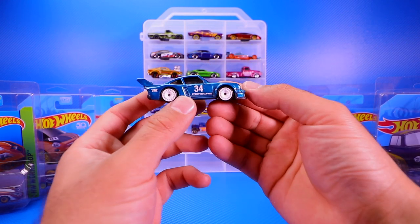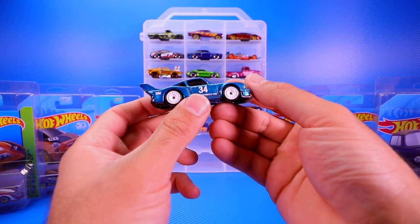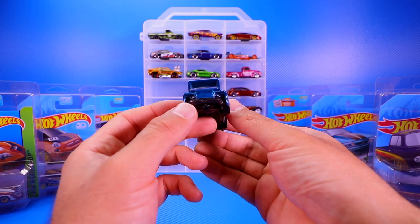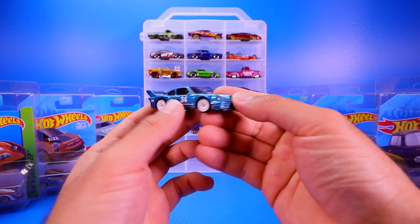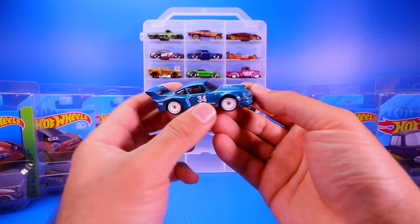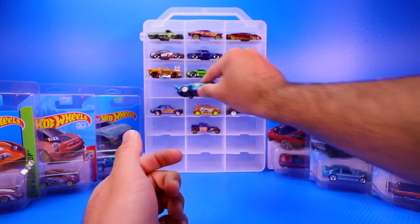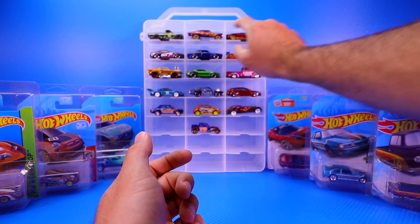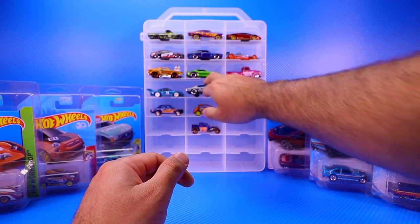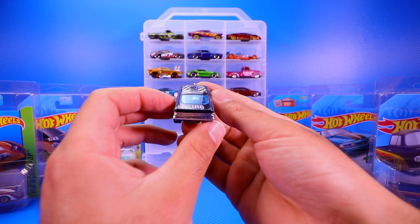This one has to be my favorite Super Treasure Hunt of the 2018 year: the Porsche 934.5. I just love the white wheels on there. Even the mainline casting of this one looks really cool — the big wing, the wide body kit — such a fantastic looking casting. Some people would say the Lamborghini is my favorite because I like exotics, but the 934.5 just looks so cool.